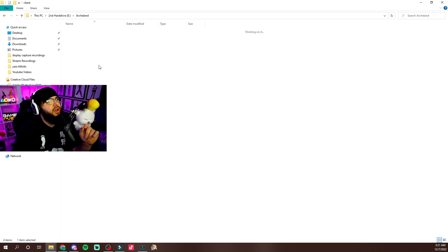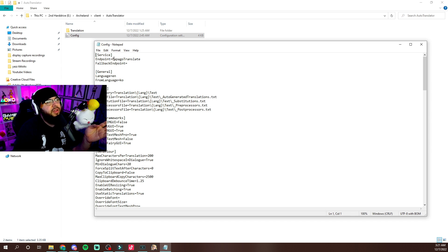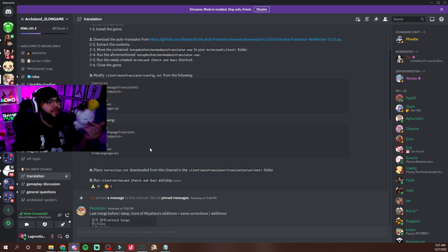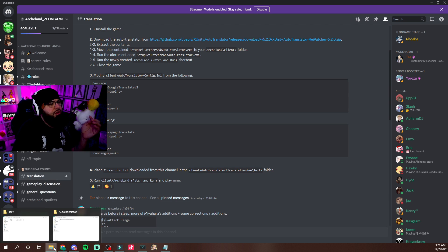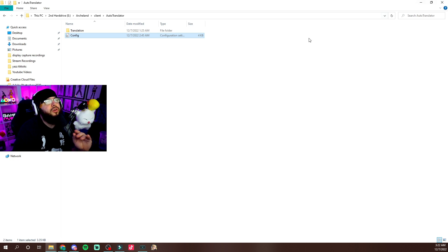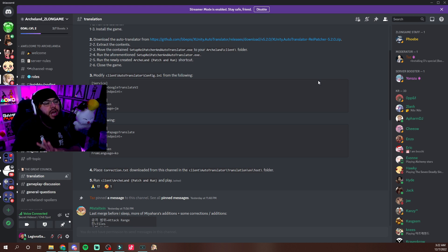You're going to change a couple of things in the config — very simple. Go to client, then auto translator, then open config. It's going to say 'endpoint equals GoogleTranslate v2' — you're going to change that to 'endpoint equals Papago translate'. That's all you do for that line. The fallback endpoint line changes the same way. Then where it says 'from language' it will say 'jp' at first — you're going to change that from 'jp' to 'ko' for Korean. When you're done, go to file and hit save. That is it — once you do those steps you are done.